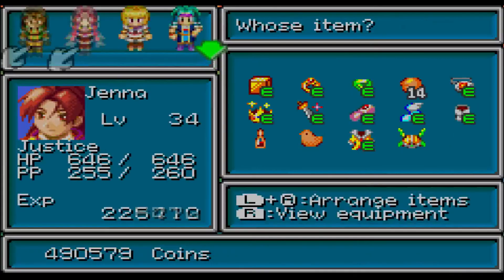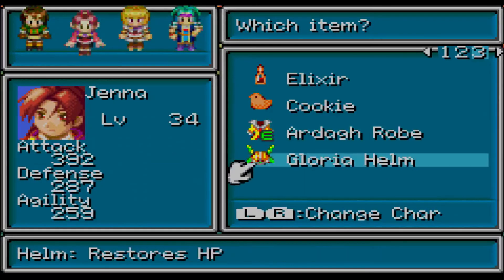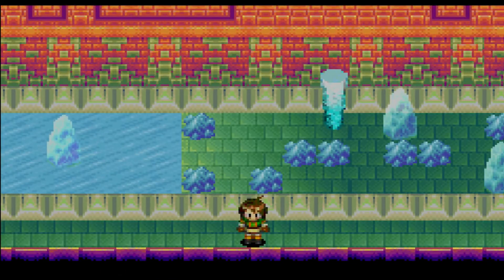We got the Gloria Helm, and we also got the Mars Star. Next time we're going to explore the final section of Mars Lighthouse, right before we get to the Eyrie. See you guys then.